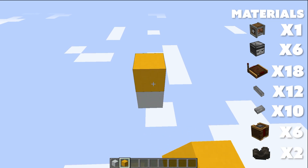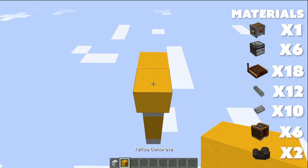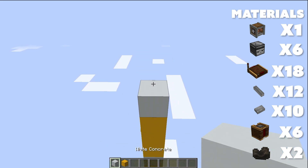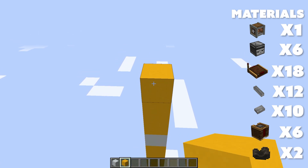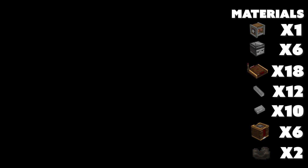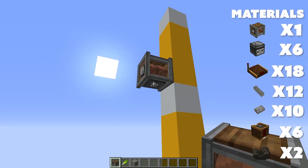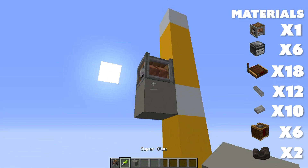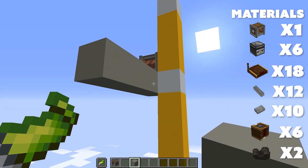First, we'll build the main column. I will highlight the floors with a different color and we'll set each floor to be three blocks tall. I'll show you later how you can set this up with different floor heights — it's super easy and doesn't require any changes to the design. Now, right above the final floor, we'll place our rope pulley and build a simple floor under it with super glue in the second hand. This way we'll have the floor ready to go.